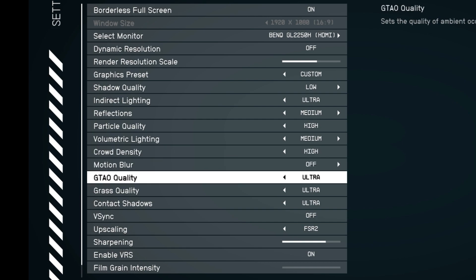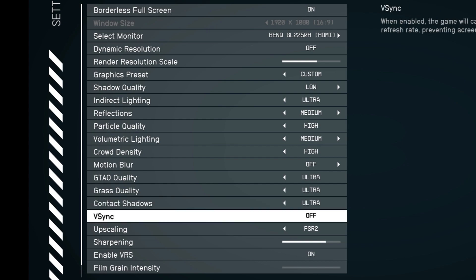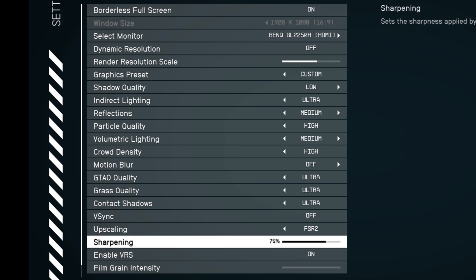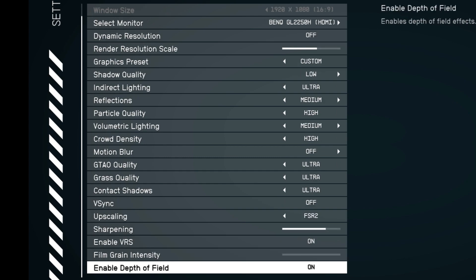GTAO quality is set to ultra — and no, that's not GTA as in Grand Theft Auto. Grass quality is set to ultra. Contact shadows is on ultra too. V-Sync is off, but again, this depends on your monitor and whether or not you're experiencing screen tearing. Upscaling is set to FSR 2, and sharpening is at 75. Enable VRS is on. Film grain intensity is zero. And finally, enable depth of field is set to on.